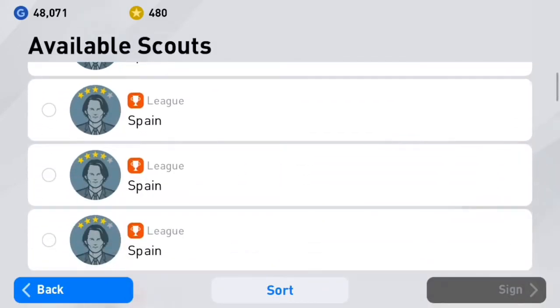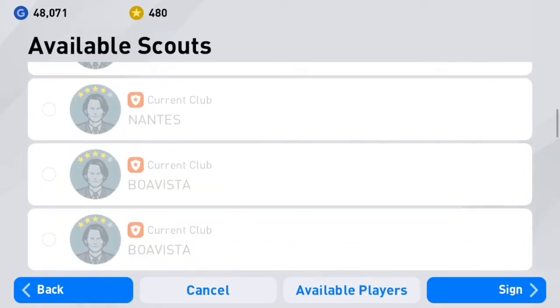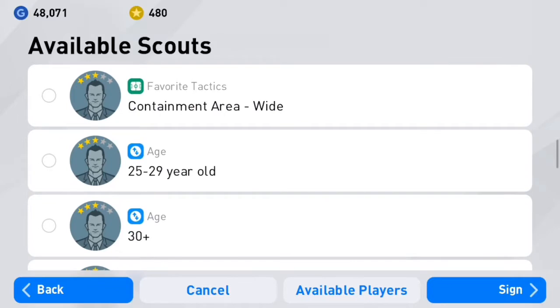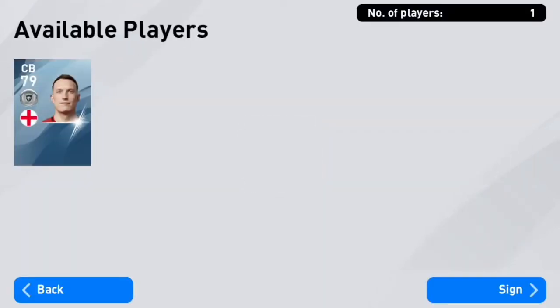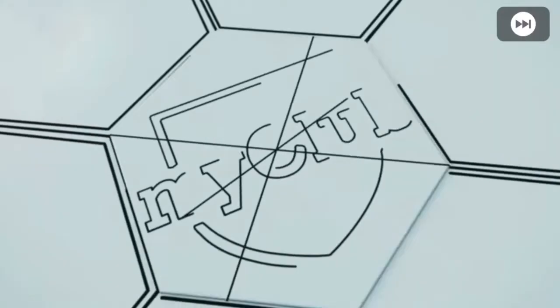Hey guys, Mark from Shark Gaming here coming to you with another PES Mobile video. Today I'll be showing you how to get Manchester United's own Phil Jones. I personally believe that he's one of the best silver ball center backs and, contrary to how he plays in real life, he's actually very OP in the game and I find it very disgusting.